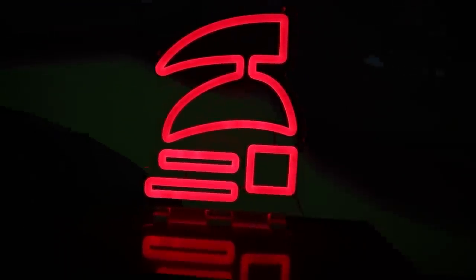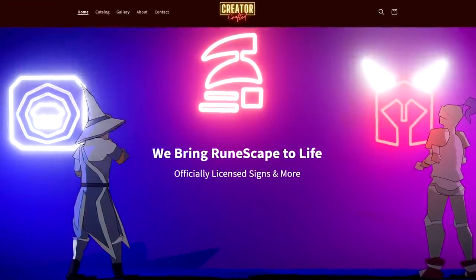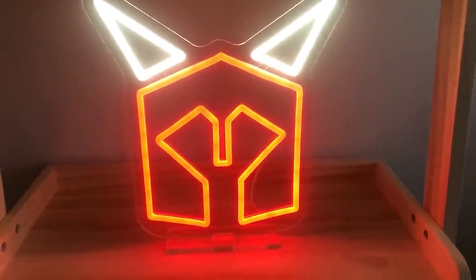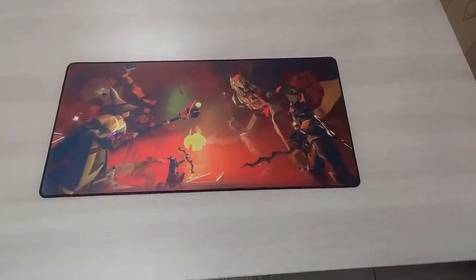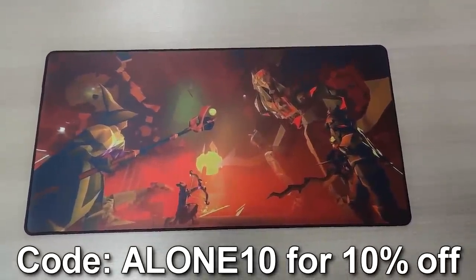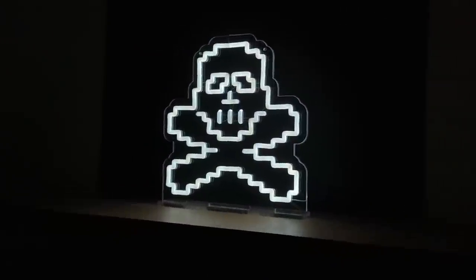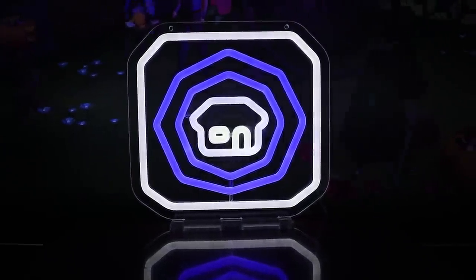This video is sponsored by Creator Crafted. Get yourself officially licensed RuneScape-related products such as the LED Light Collection — I myself got the Dragon Med Helm, but there are a bunch more designs to pick from. If you're not a big fan of LED lights, you can also get these beautiful DMM and Tombs of Amascut Mouse Mats. Click my link in the description and use code ALONE10 at checkout to get 10% off your purchase. Thank you so much to Creator Crafted for sponsoring this video.